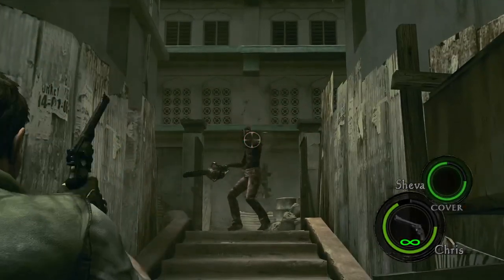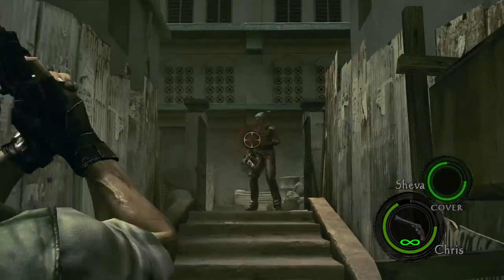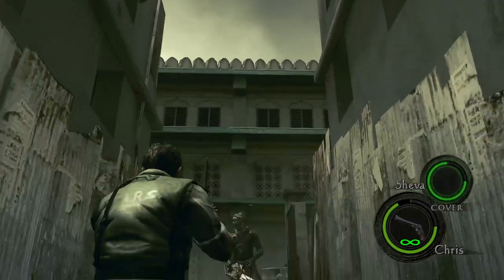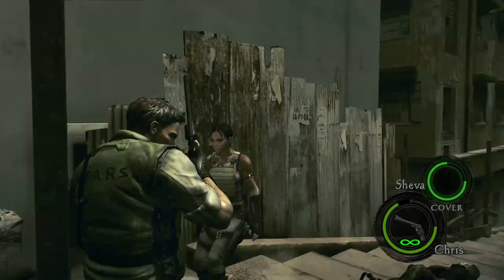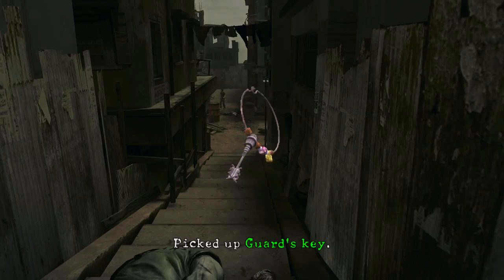Next, the Chainsaw Majini. One good thing to note with the magnums while fighting the sub-bosses is that you can easily and quickly take out the surrounding Majini — no more getting smacked in the back and bleeding out while Sheva just stares at you until you inevitably die.